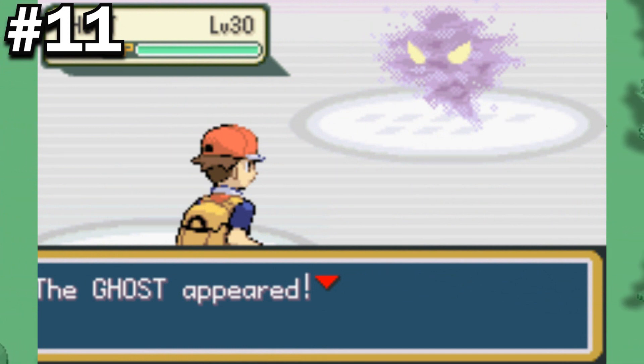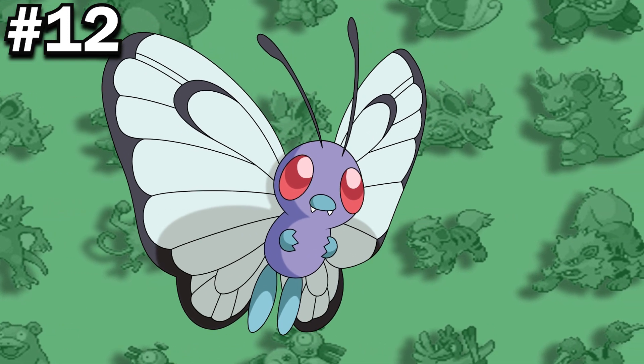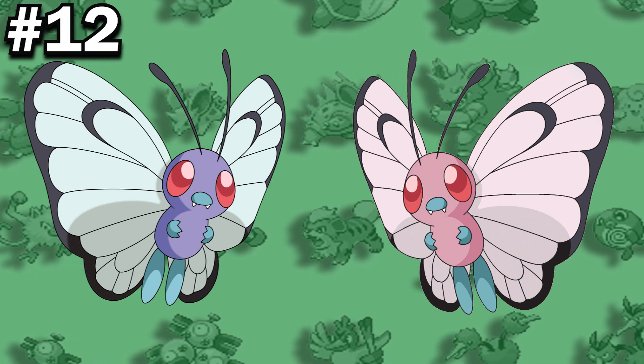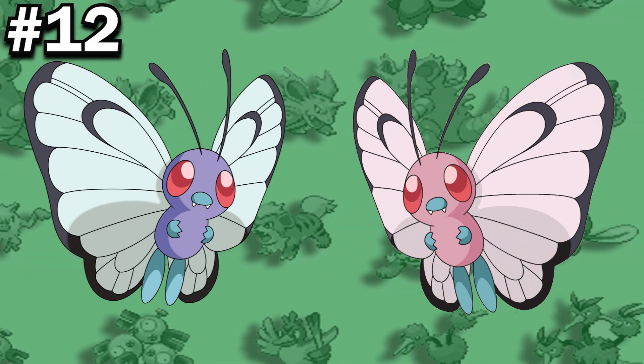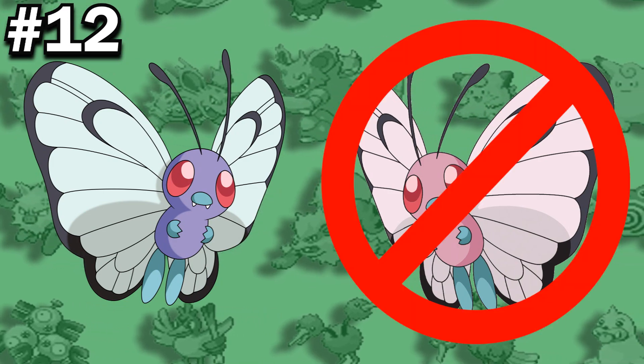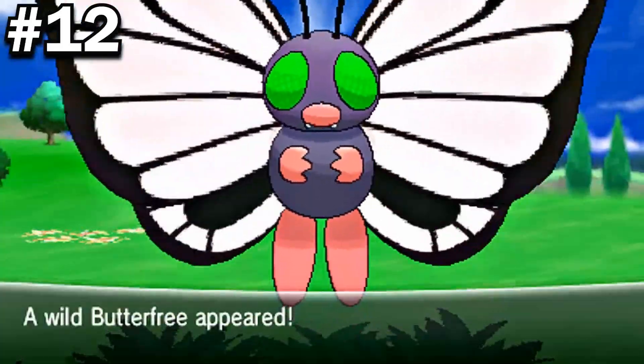However, this was changed in later games. Butterfree was the first Pokemon shown in the anime to have an alternate color scheme, being the pink Butterfree seen in episode 21. However, this has only been seen in a single female Butterfree and is, contrary to popular belief, not a shiny Butterfree — which instead has green eyes and pink wings, limbs, and snout.